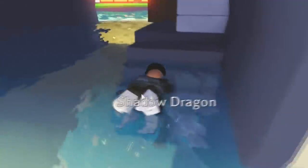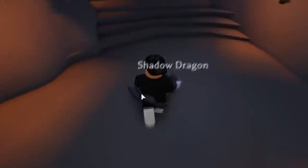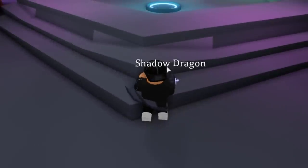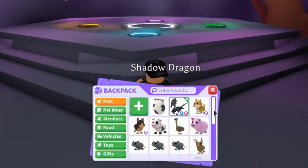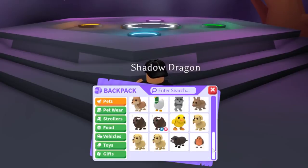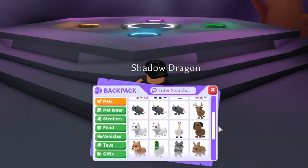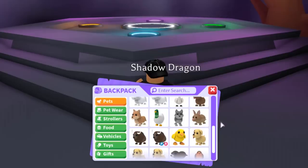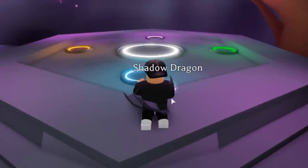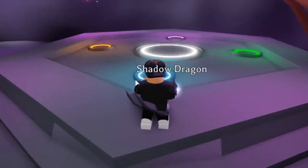To actually make a rainbow pet, you need a neon pet. You go to the place where you make neon pets, and to make a rainbow pet you actually need four neon pets. I don't even have one neon pet right now — I've had them before but I gave them away. I had neon unicorns, and I think I have a neon pet on my other account, but on this account I don't have any.